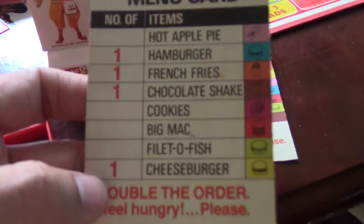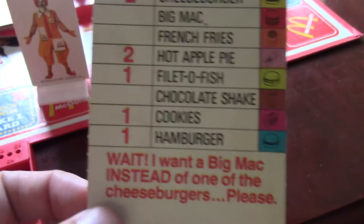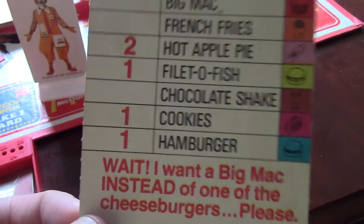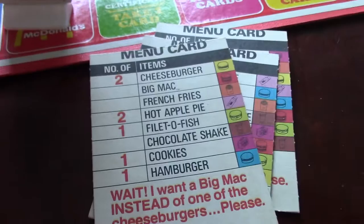Some cards say 'double my order — I feel hungry, please,' so instead of one of each, now you've got to do two of each. Or even harder, it says 'wait, I want a Big Mac instead of one of those cheeseburgers' — so you have to remember that one of them is a Big Mac and not a cheeseburger. I promise you it looks simple, but the game gets harder. You've got to memorize what that order was, and there is no rule saying they have to repeat it. They can state it once and see if you can get it.